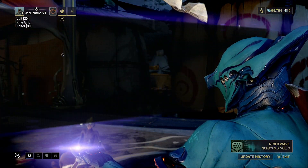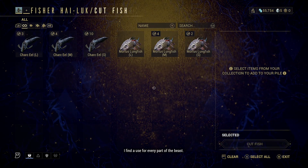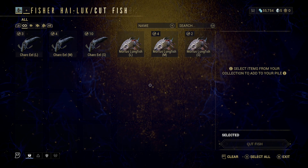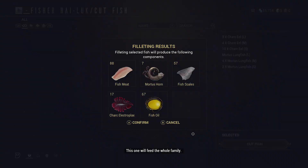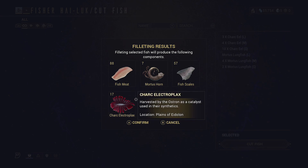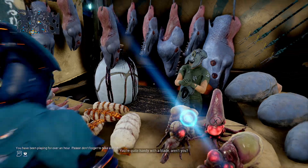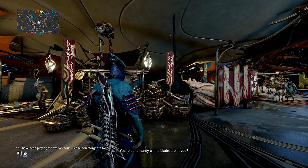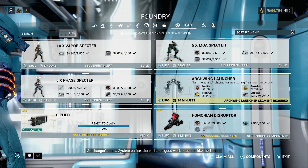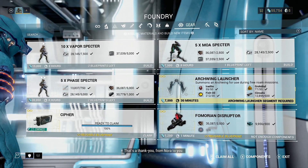Once you've finished fishing and used all your dye, come back into your fast travel menu and go back to the Fisher Hi-Luk. We just need to cut the fish. If you want to mount any of them you can save the large ones for later. Select them all - even doing poorly you can get 67 fish oil. We've got some Charkex and Electroplex as well. With all that we can go back to the orbiter where, once our archwing segment is finished, we'll have the Erudite, Grokdrul, and Fish Oil all ready.